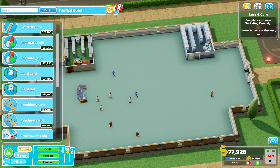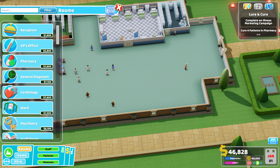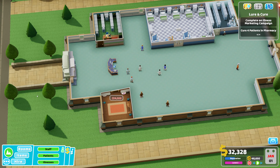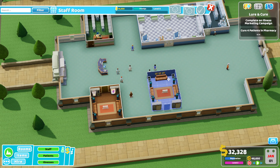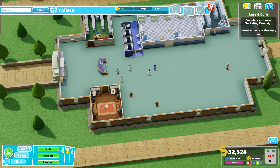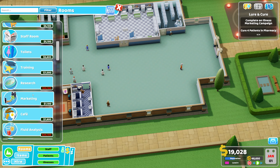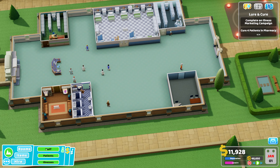I'm going to be able to stick a ward in — yes I am. I would like a staff room, some toilets, that's another staff room, some toilets, and a very very basic marketing room. Nothing fancy here, going to be very very basic.